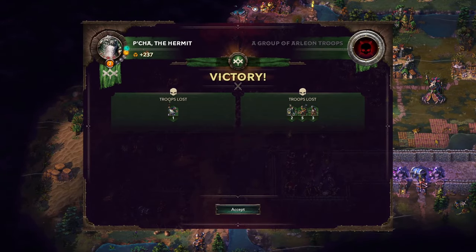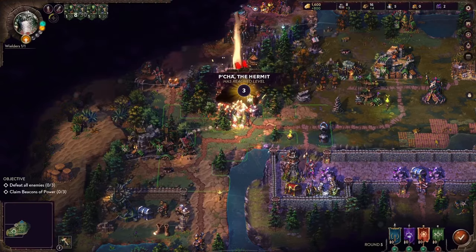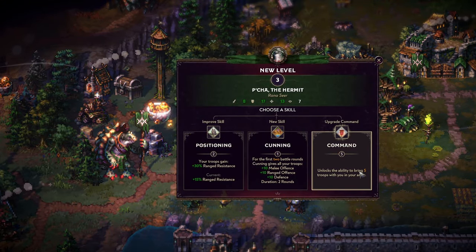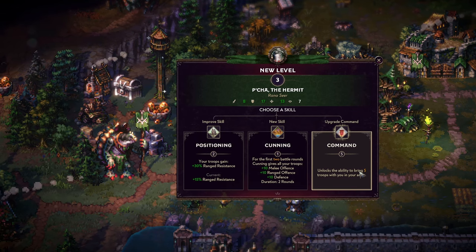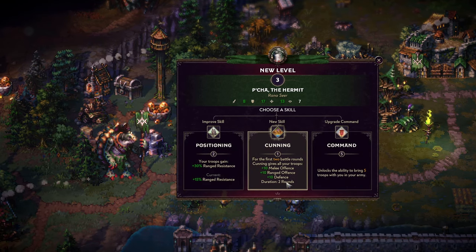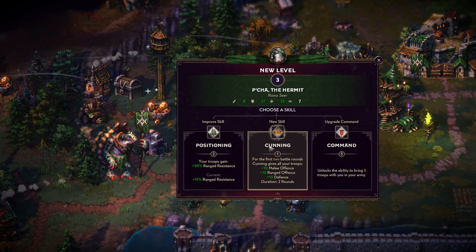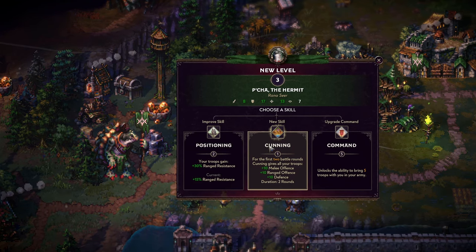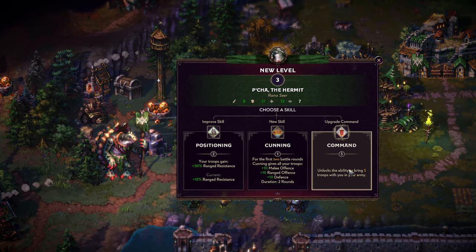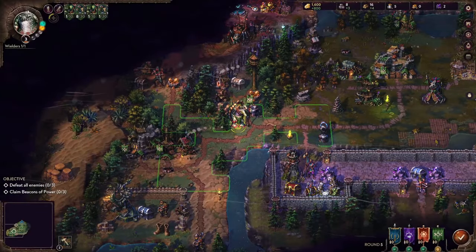I think we have a pretty good starting hero, actually — a lot of ranged defense. More range resistance, I should say. Oh, we actually lost one — I missed that. I was so distracted by the rest. Even more command perhaps? Could I get some extra ranged resistance? We definitely don't need cunning — we're going to be having quite long fights, as it seems. Let's go with positioning for now.